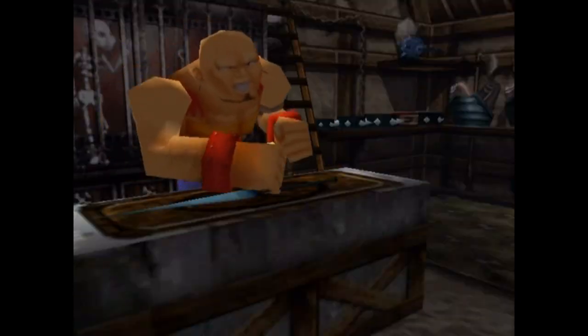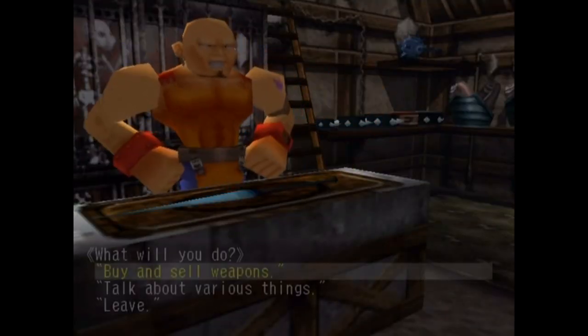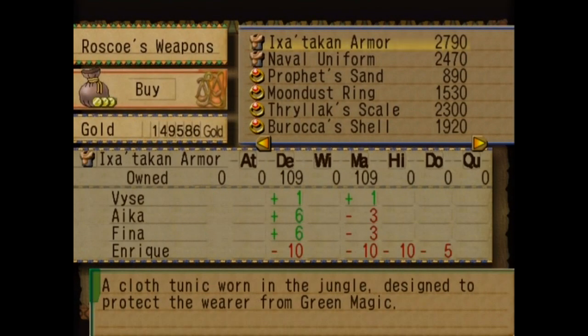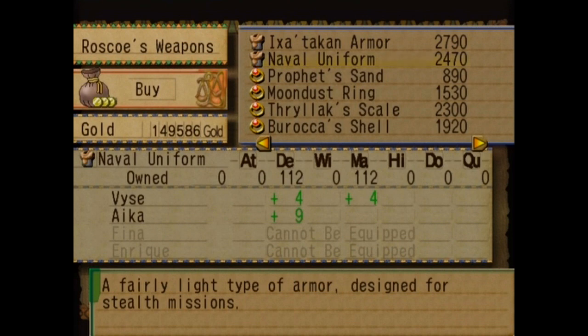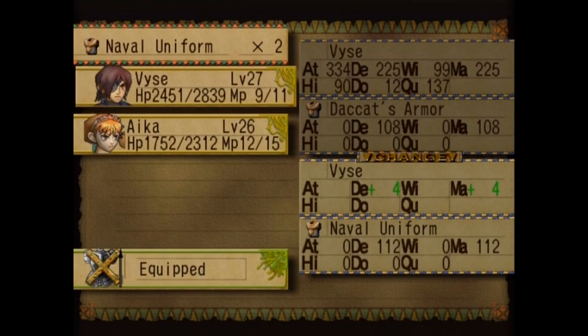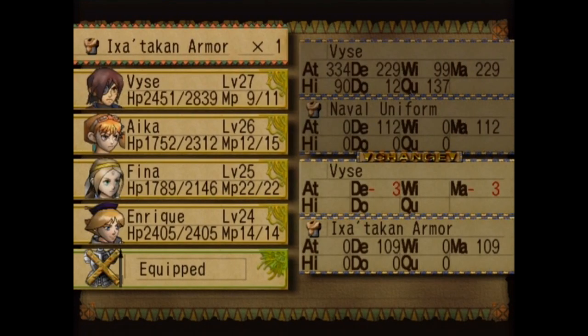While we're here, we do want to check out the shops — it's been a little while, but Sailor's Island has actually upgraded its stock. It looks like we've got some armor that's marginally better — I'm seeing a plus one for both on Vice. It might be good for Aika too; this one's cheaper but better, which is really weird. So let's go ahead and buy two of these and put them on Vice and Aika. We'll also buy the Ixatakan armor and put it on Fina.